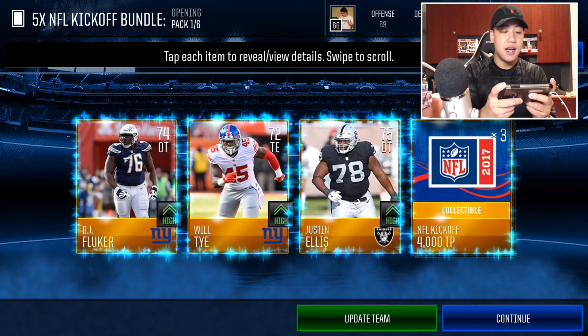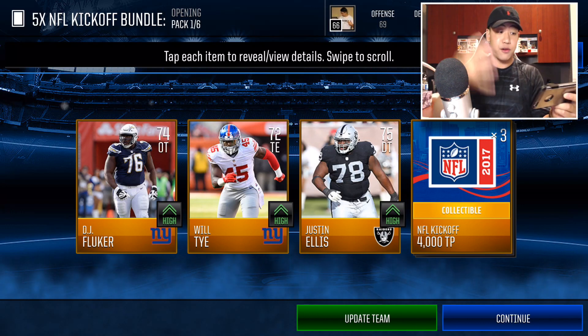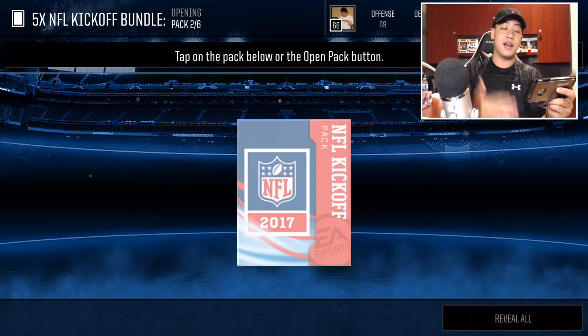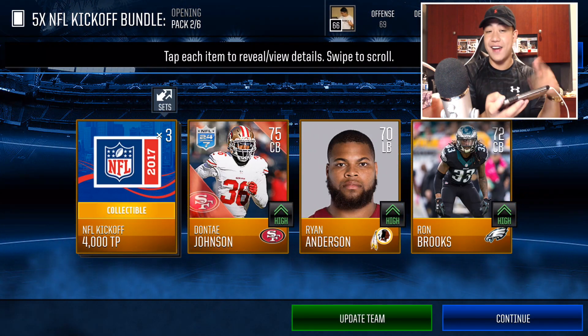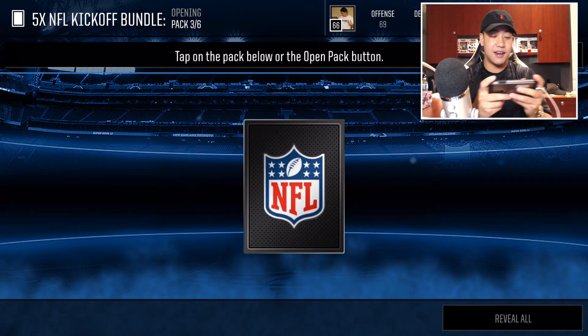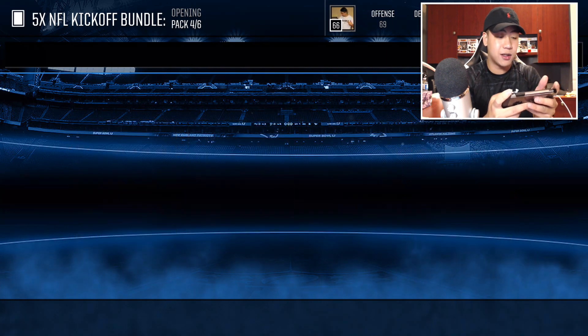One of my boys actually did one of the sets. He picked JJ Watts because they gave you a free one of the four players for doing a live event. And then afterwards you can get the other players by opening up these packs. He actually clicked JJ Watts as a live event and did the set as well by accident, and now he ended up with two. I wish they explained it a little better. I didn't even know you would get the free one from that live event.